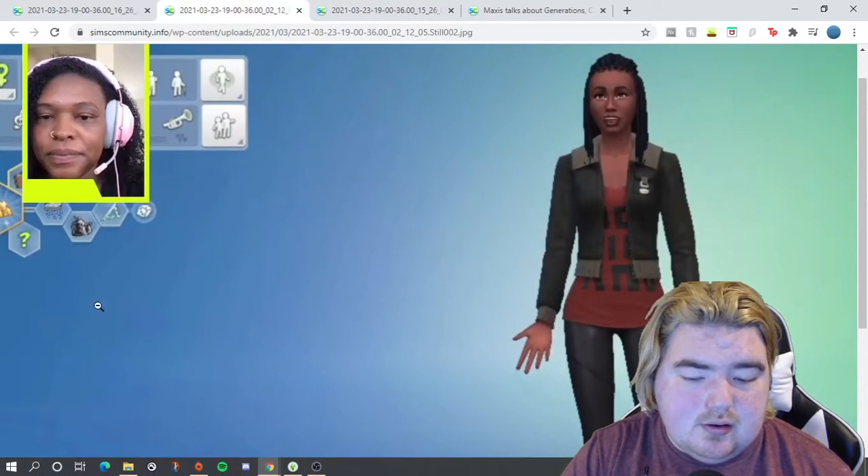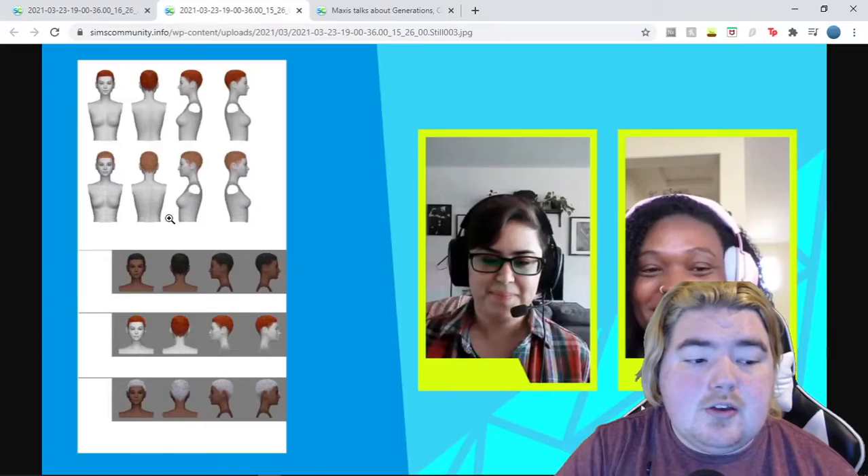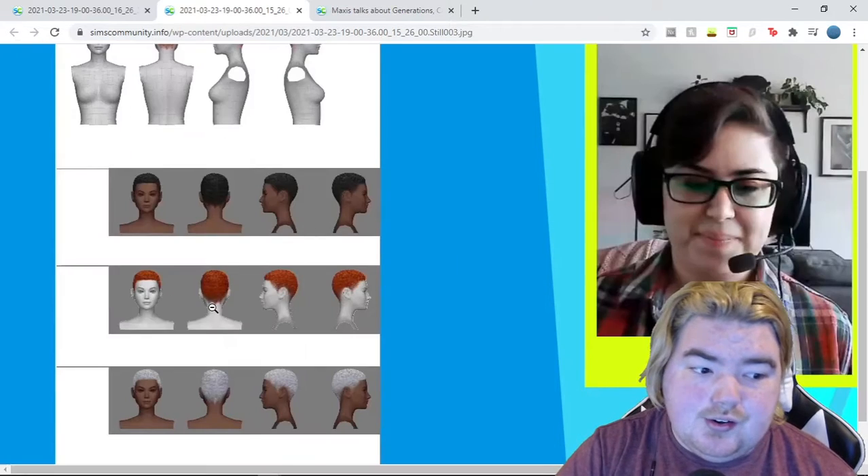Along with the new hair, we're also getting a new trait slot. It's over in this corner and it's going to be attached to the aspirations area, but it doesn't go with the aspiration because it's not a gold trait — gold traits are aspirational traits. I'm not sure if this is a whole new slot; I don't think they talked about it entirely. If there's any more information I'll have it linked down below.